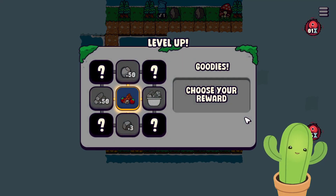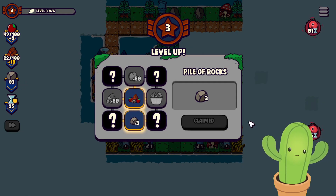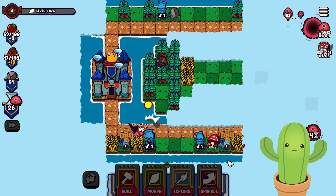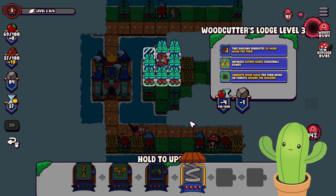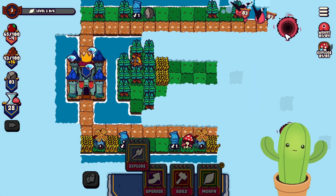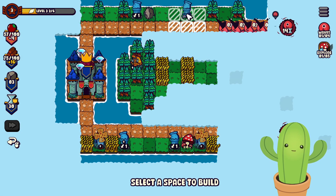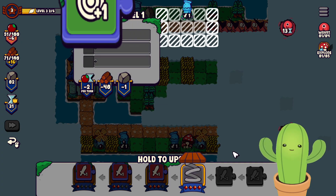We've leveled up again. Let me use some stone. I wonder what happens if I explode a mushroom. Let's try it — oh, it gives us food! That enemy is dead next turn, so I won't bother upgrading it. That building is going to give 16 wood, which is absolutely insane. Let's expand here. We could build a cannon over here, then upgrade it to have increased range. Perfection.